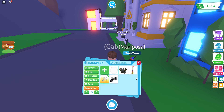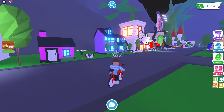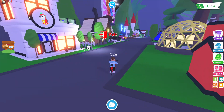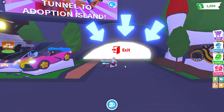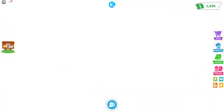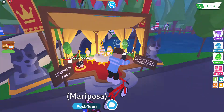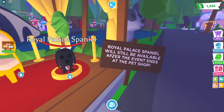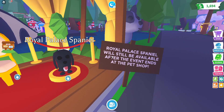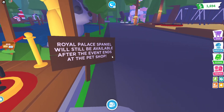Go to Adoption Island. Living in 5 days. Wire Palace Spanner will still be available after the event ends at the Pet Shop.